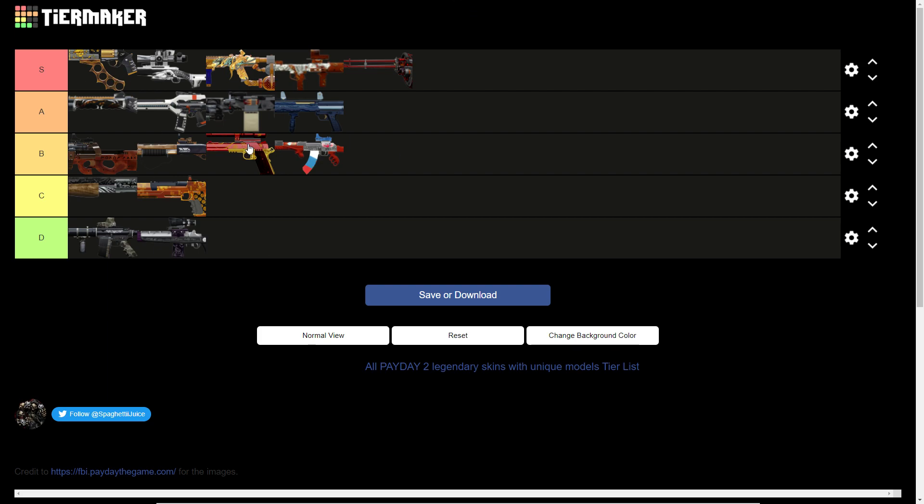Any of the skins from A tier — from S to A — were alright. B is a possibility, I would pick them up if they were cheap. C is obviously cheap. D is also cheap. Fun enough, the M308 is the cheapest one. Alright, if you liked this video please do hit the like button and the subscribe button. I'll see you everyone in the next video. Goodbye.